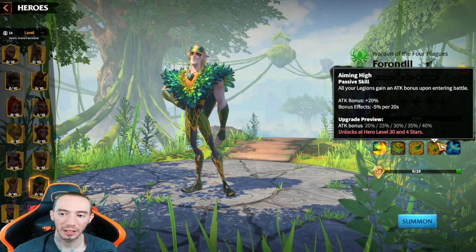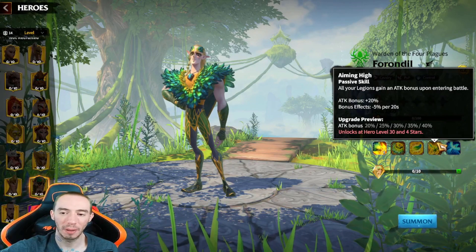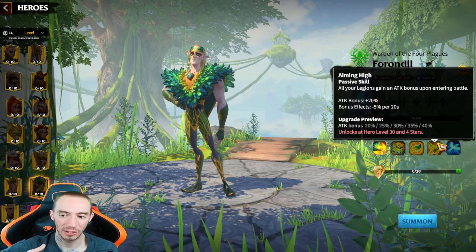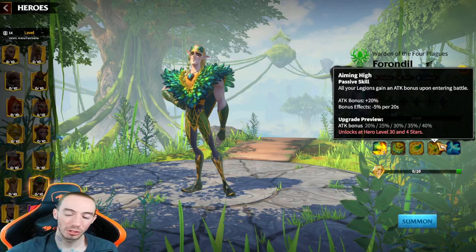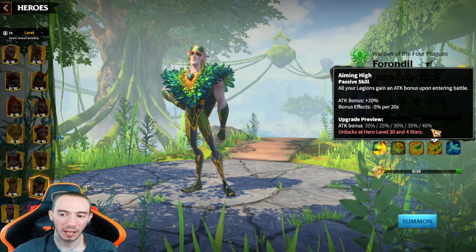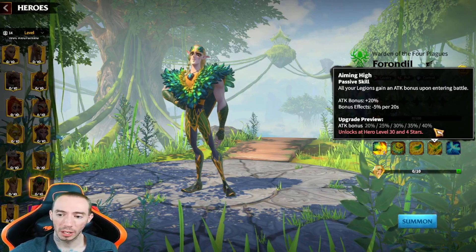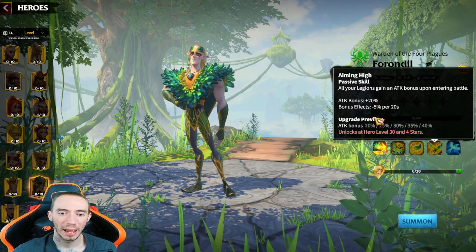Our last passive skill is Aiming High. This is the one that kind of deteriorates over time. All your legions gain an attack bonus upon entering battle — the base stat is 20%, which is good. However, the bonus effect is reduced by 5% every 20 seconds you are in the battle. So if the battle goes for more than a minute, you are going to lose all of that attack bonus. However, you can max this out and it goes up to 40%, so you'll get that initial big punch of 40% attack bonus damage right off the bat, but then it will slowly deteriorate the longer the battle goes on. This is a hero who really wants to get in, do a lot of burst damage really quick, and then get out.